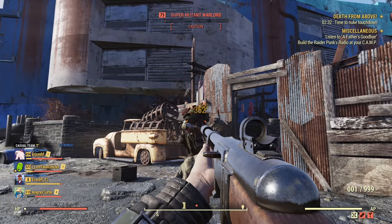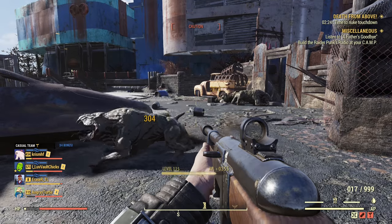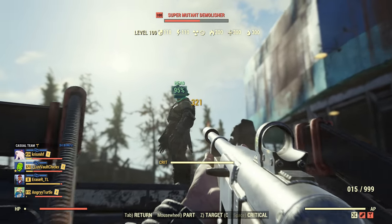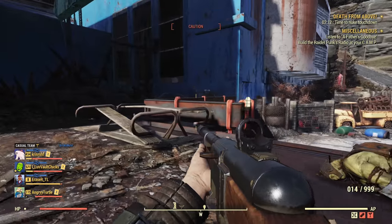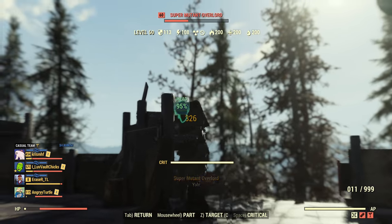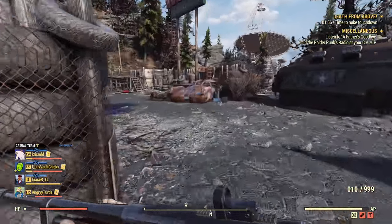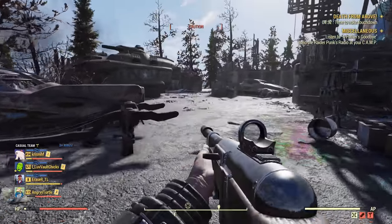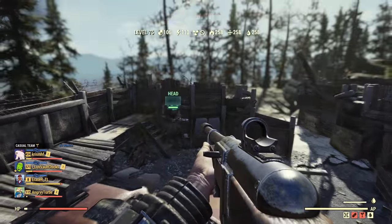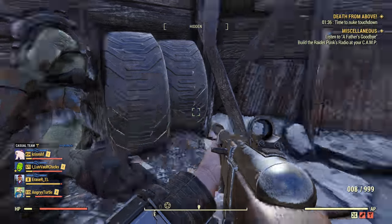Level 75 is actually slightly short. Now let's try the Bloodied Fixer. Three shots but this was a level 100. Level 100 enemies are quite tough, they have a lot of HP. Level 60 is two shots, and the damage numbers are very similar to what I was getting with Anti-Armor. Level 75 - one, two - he actually died. So we are doing a little tiny bit better with Bloodied Fixer than Anti-Armor Fixer.